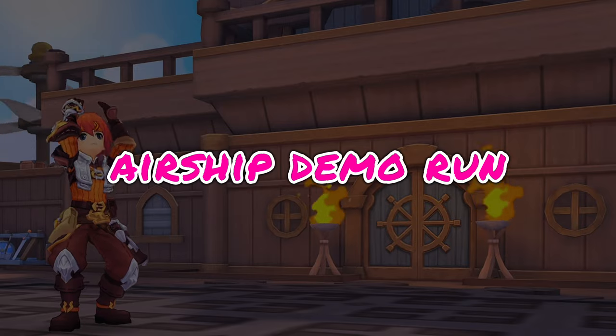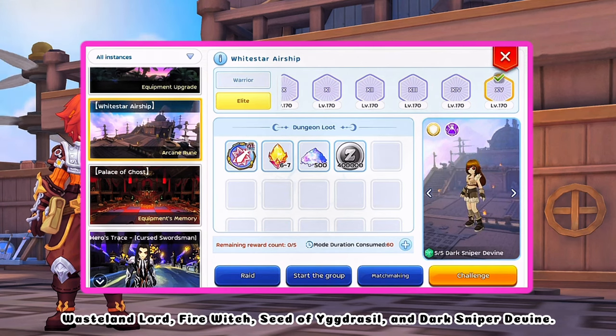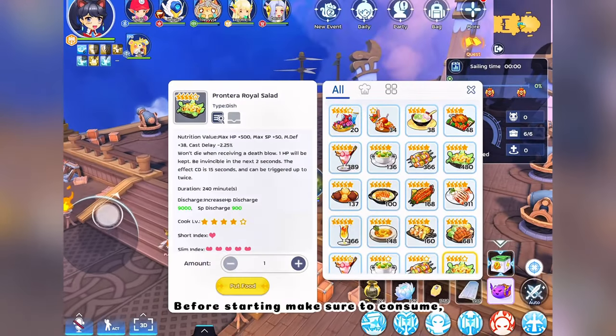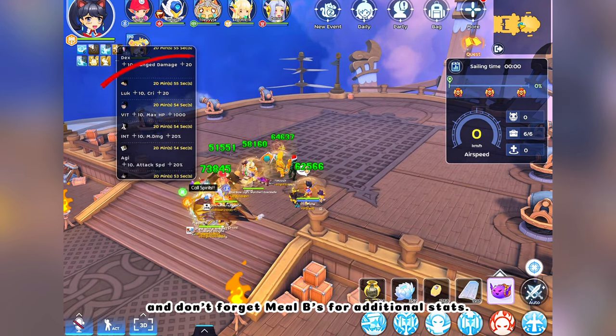Now let's head on to the White Star Airship demo run. For this week, the MVPs are Garm, Wasteland Lord, Fire Witch, Seed of Idrisil, and Dark Sniper D'Vene. The affix is Reinforce, which is a very good counter of Halgrihin, and then Plague. Before starting, make sure to consume Prontera Royal Salad for Castelay and Anti-Fatal, and don't forget Meal Bees for additional stats.